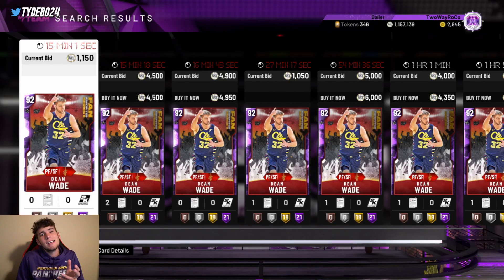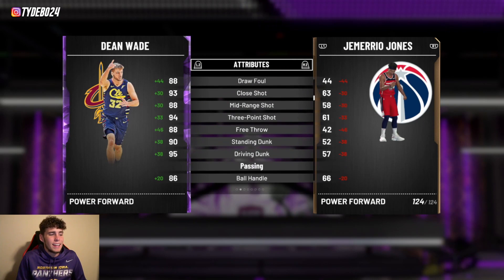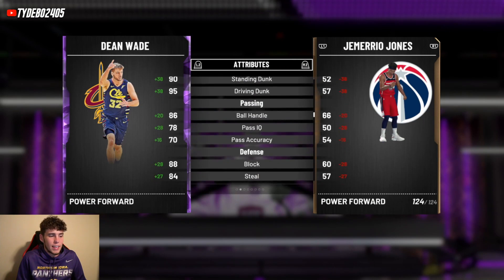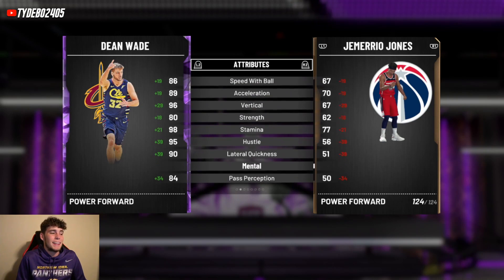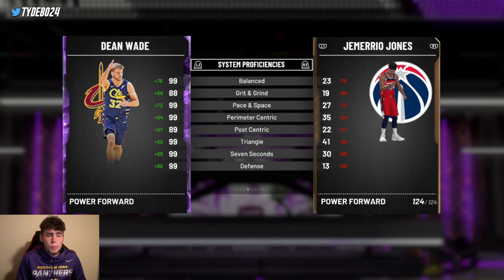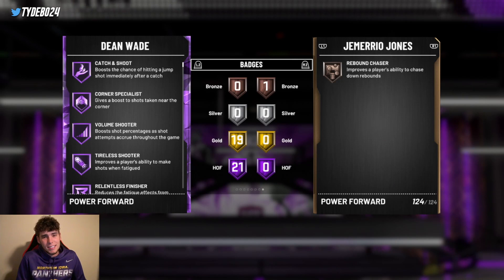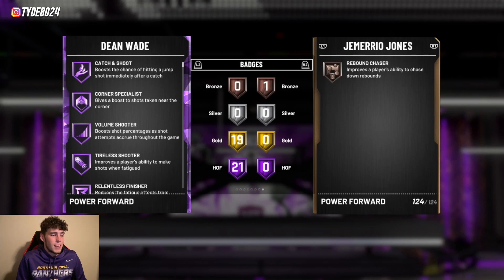This is not a DVG video, but Amethyst Dwyane Wade — just the amethyst, not the evo — deserves to be on this list. For what he can do at 6'9": 94 three-ball, 95 driving dunk, 86 ball handle. Decent defender with 89 speed and 90 lateral quickness. On-ball steal tendency is an 85 — super good for an amethyst. This card goes for just 2 to 4k MT.